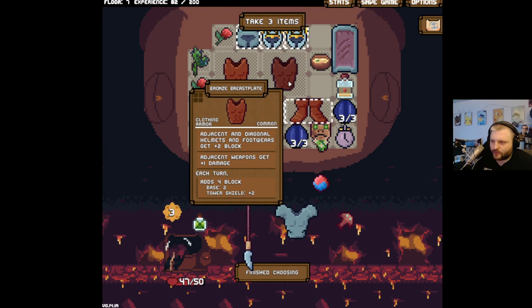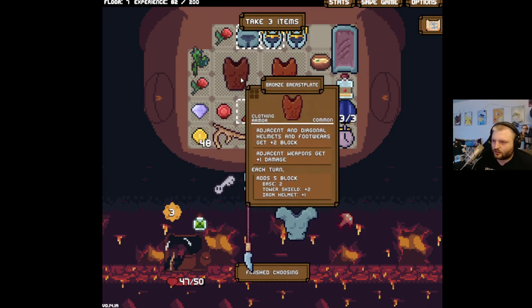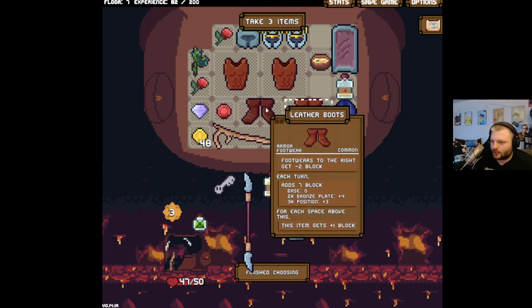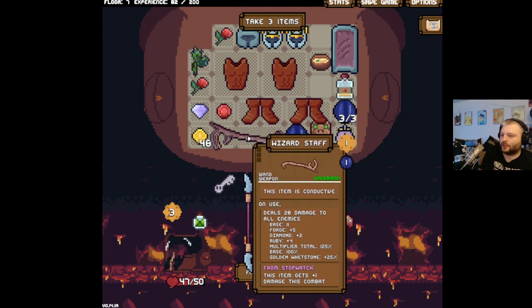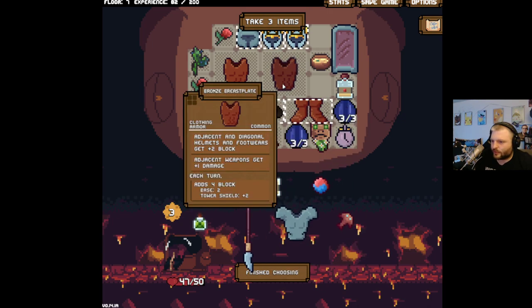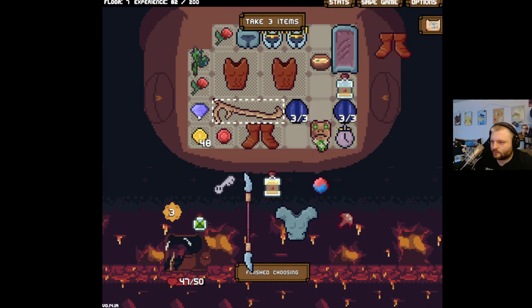The bronze breastplate is adding two, four, six, eight, ten... two, four, six — on top of itself. If I did this, are you both connected? Hypothetically if you were, you're starting at 30 damage immediately.